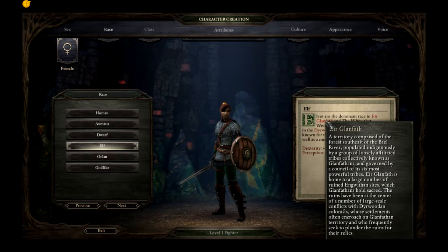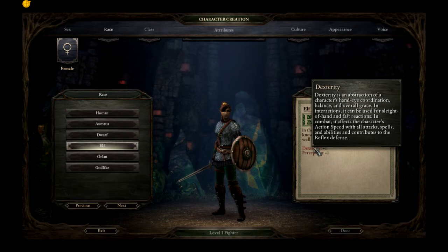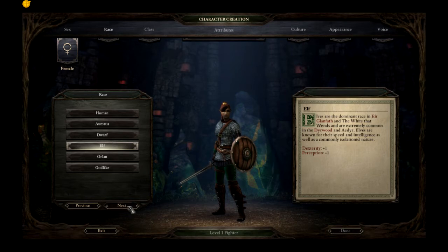Irglan Feth is a territory comprised of the forest southeast of the Bael River, populated indigenously by a group of loosely affiliated tribes collectively known as the Glan Fethans and governed by a council of its six most powerful tribes. Irglan Feth is home to a large number of ruined Angwithan sites which Glan Fethans hold sacred. The ruins have been at the center of conflicts with Direwood colonists whose settlements encroach on Glan Fethan territory. The Direwood is a colonial nation founded by settlers from the Ader Empire; following conflicts with Ader, the territory became independent in 2672 AI and is now ruled by a duke overseen by seven earls. Elves start with plus one dexterity, which affects action speed, attack, spells, and abilities, and plus one perception, which helps spot traps, improves your deflection bonus, and improves your ability to interrupt.